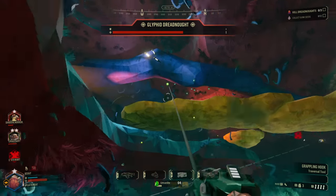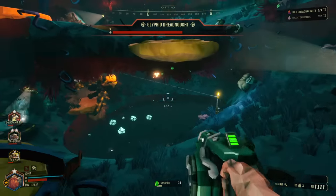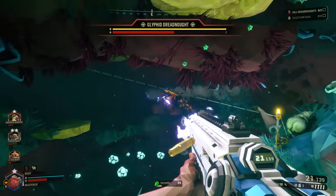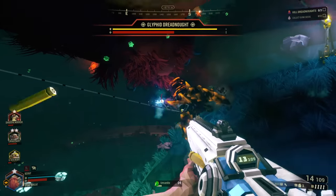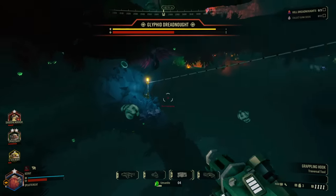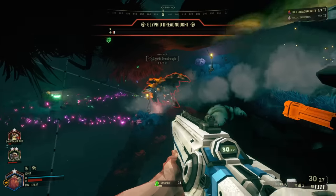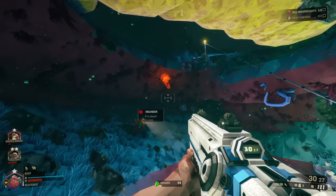He's just in a mood, being kind of grumpy. His butt armor's cracked, so we're in good shape. Let's go ahead and wipe him out. After a long and arduous fight, I think we've just about got him down. We had a player DC on us, which is unfortunate, but down goes the dreadnought — he has been taken care of.